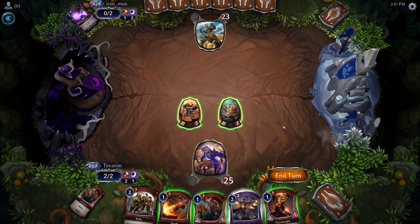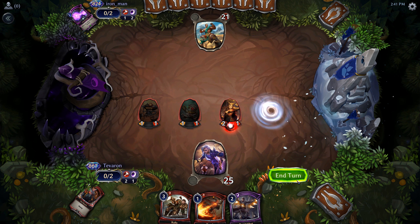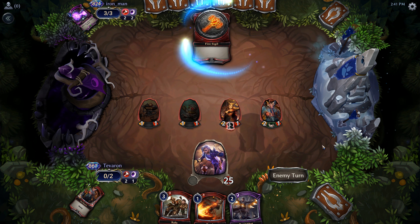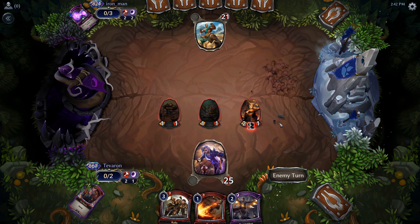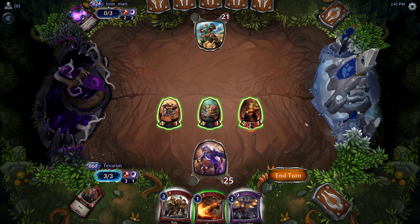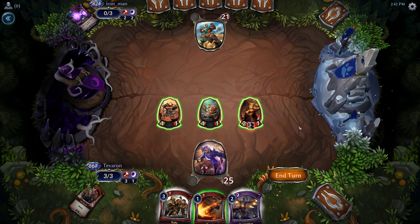Oni Ronin is gone. We'll continue to attack. And now we get to double spell, which is great. Quarry from the opponent — this may be the Mauler's deck, which actually has not a great matchup with what we're playing. We only have them to 21. We can do 6, 7, 8, 9, 10 here, putting them to 11.